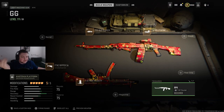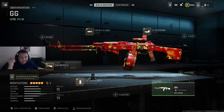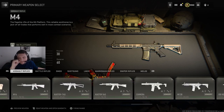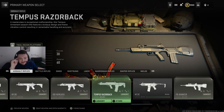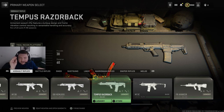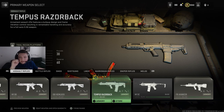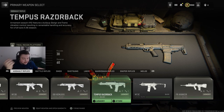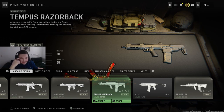So those are the two guns I'd use for AR: the RPK or the Cronin Squall. Another gun that I think is really creeping up — I don't have a class setup for it yet, but I'd say test it out — is the Tempest Razorback. I feel like after people use it for a couple more days it could be top tier meta. I'll do more testing and bring you a video soon on whether the gun is good or not, but keep an eye on the Tempest Razorback.